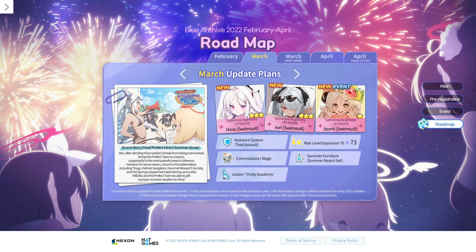Next batch, we got Summer Event Part 2, probably in the second half of March since Summer Hifumi takes the first half of March. On this update we will also get the Assistant System, which allows you to borrow exactly one student from your guildmates per raid ticket. This is where having Koharu feels really nice, because you can just borrow a fully stacked damage dealer for every raid and clear extreme raids with ease. Also the max level increased to 73, which is a big deal because the extreme bosses are level 70, and once the students outlevel the boss, they take less damage.